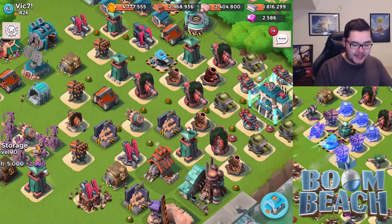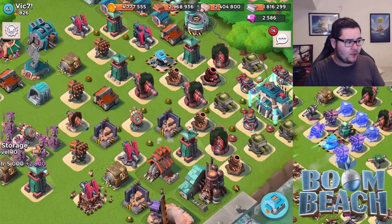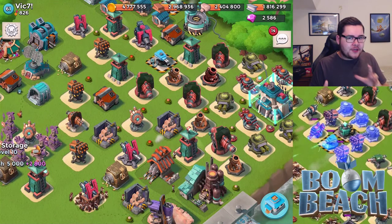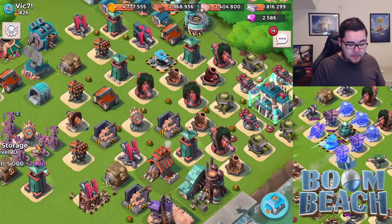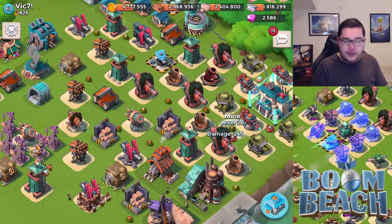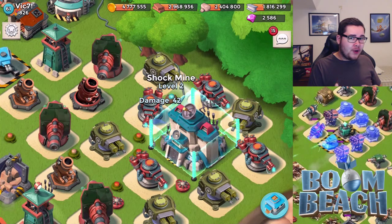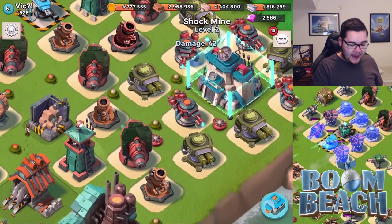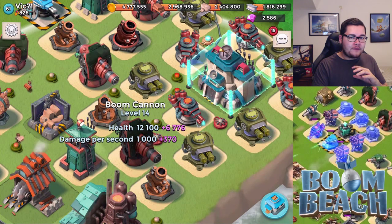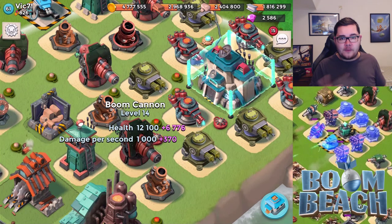Inside the base there's a very nice mine spread, which I like. But I see a weak spot. You asked for suggestions against warrior attack strategy and tanks and medics. Against warriors, you're pretty much good to go because the mine spread is good. You might want to upgrade your mines to level 21, as mines really hurt. There's one mine I would move behind the boom cannon instead — it's more relevant deeper in the base, since at the headquarters it's only going to face warriors.